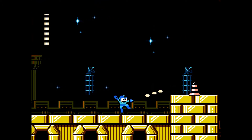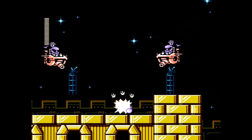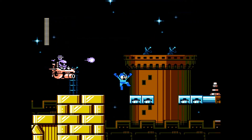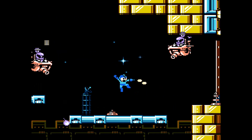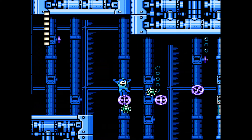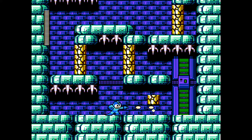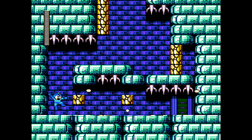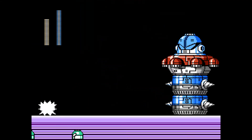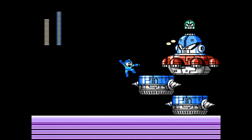These levels are quite challenging, but in a completely fair way that makes you master each section of a stage before you can progress — exactly like I like in my platformers. There are also a pretty decent variety of level gimmicks on display, like the one that takes place underwater with moving gear platforms, and my personal favorite: a level that has you shoot out support pillars to bring parts of the stage down on top of you in order to progress. This amount of fairness also translates to some of the best boss fights the Blue Bomber has ever seen so far.